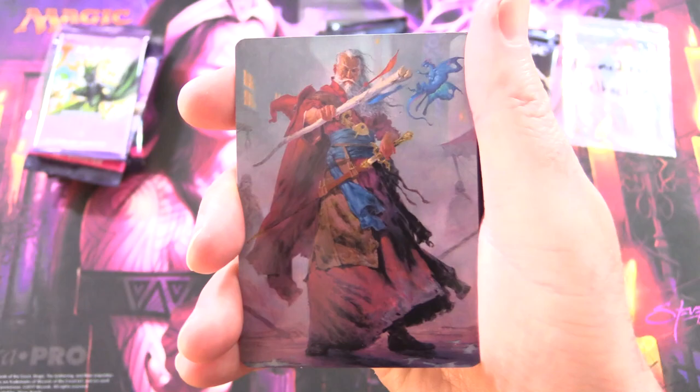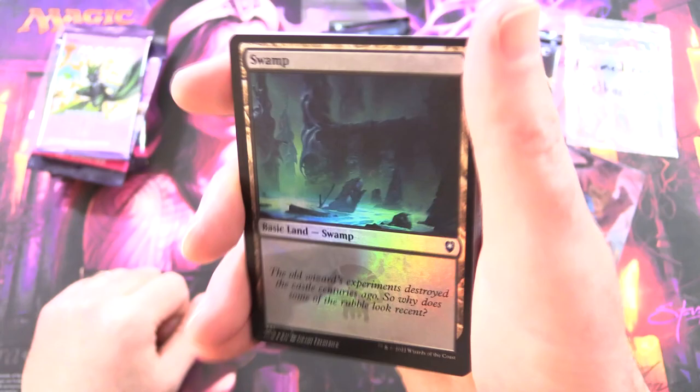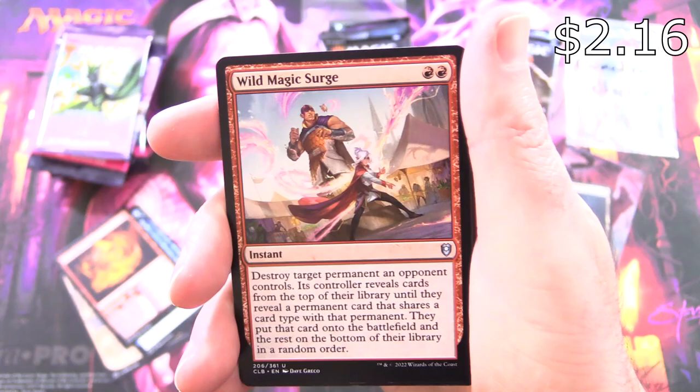I'll also chuck in the legendaries from Commander Legends 2. This one looks like — I'm going to say that's Elminster. What is it? Elminster! Of course! And a Foil Swamp, chucking that in as well. Sky Diamond, Rylsarail Kingpin — so a legendary — Young Blue Dragon, Runaway Together, Young Red Dragon.